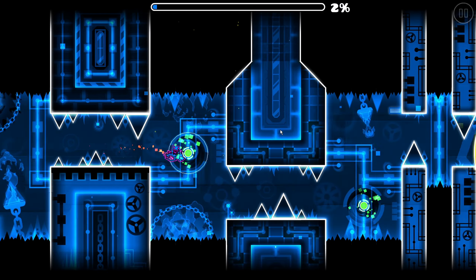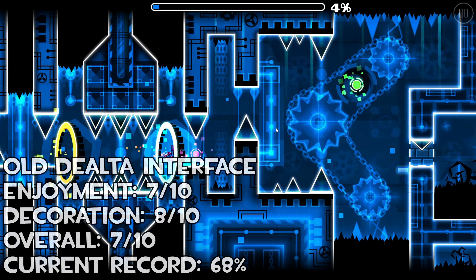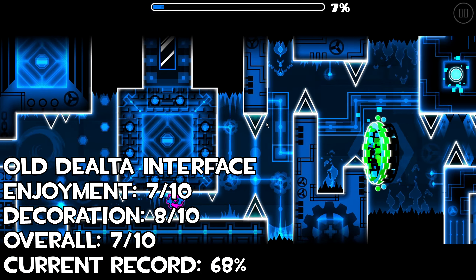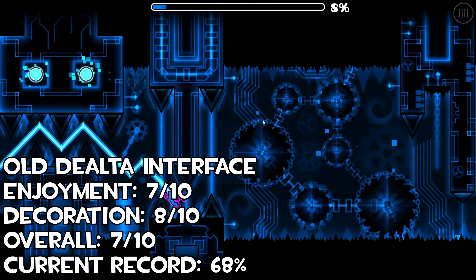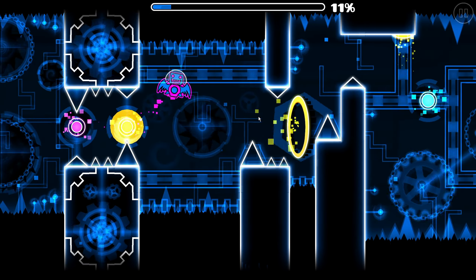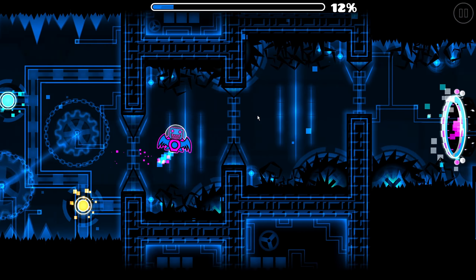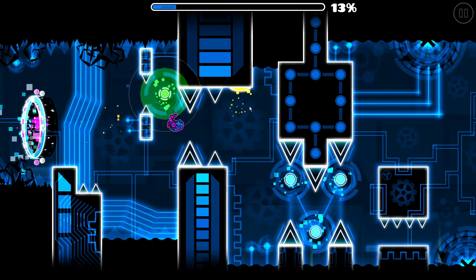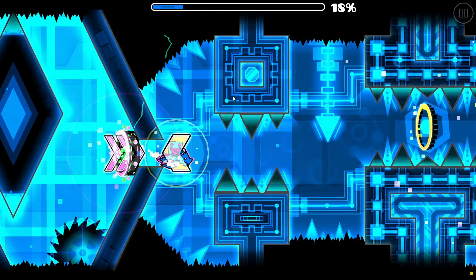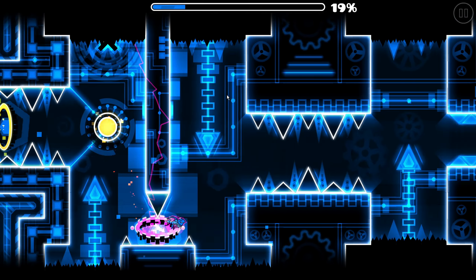How does the old Delta Interface hold up? Well, it's mostly easier than the current Delta Interface, although there's really only one threat you have to deal with, as every part you can get incredibly consistent at with enough time — and that's the 25% ballpark. This ballpark has two very precise orb timings that, while you can get consistent, you will die to quite a bit if you can't nail the timing consistently.